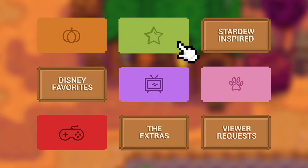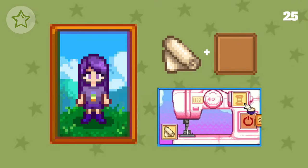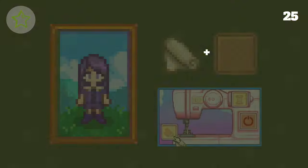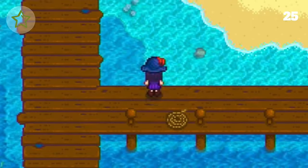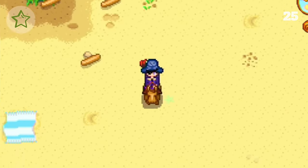For Halloween, you cannot go wrong with a basic, and a pirate costume is just that. Adding cloth and an ancient drum to the sewing machine, we get this corset-looking pirate top. Then by adding cloth and a poppy with a little dye, we have a pleated skirt to match. Our shoes can be changed to brown, and the final addition of the deluxe pirate hat found in chests in the volcano dungeon pulls it all together.